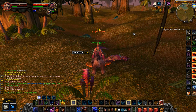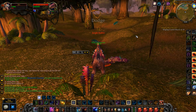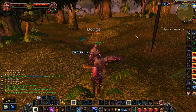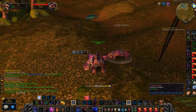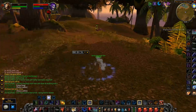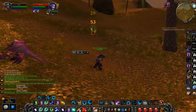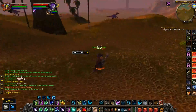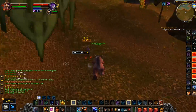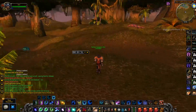Killing something quickly — even if you take more damage — is often what we want while leveling because we just want everything to be fast. As a druid, between pulls if you are low on health you can pop out of form, heal yourself, and instantly go back into cat form, saving all the time you would have spent eating and drinking. That is why having the fastest possible fight — being in cat form — is often the best use of your time.